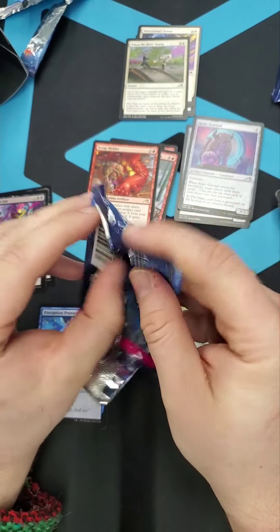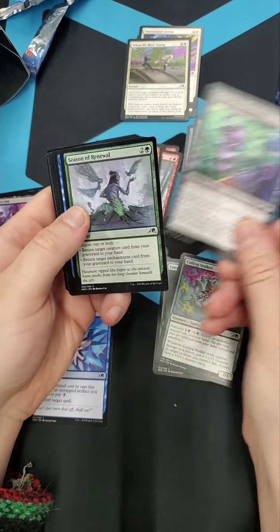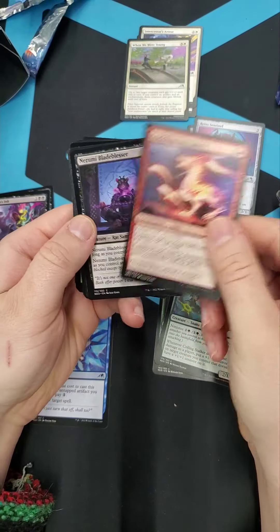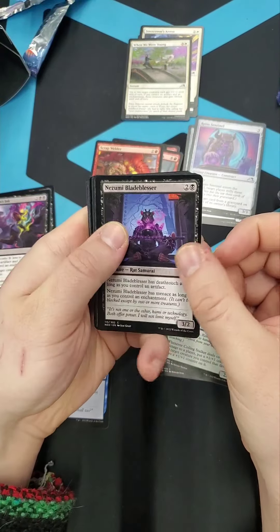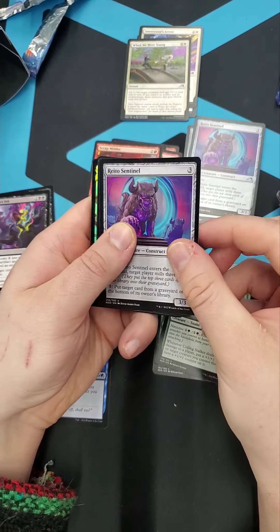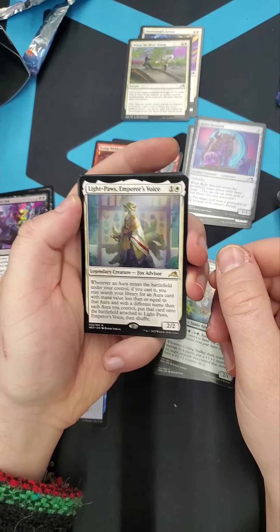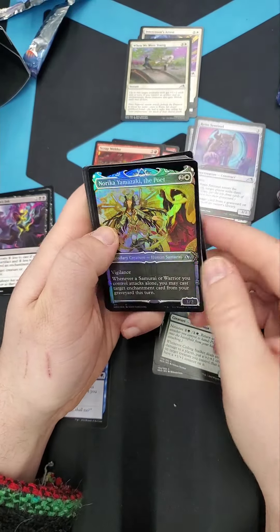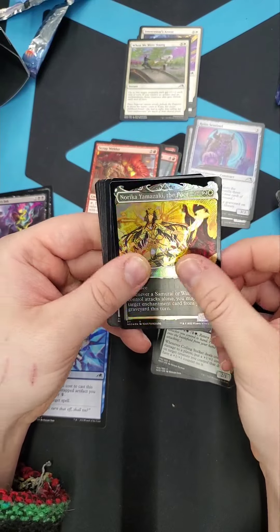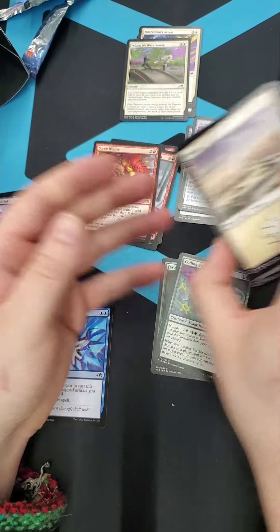There's a Light Paws and Emperor's Voice as my rare. And then what's this shiny boy back here? Norika Higawa the Poet - that nice Kamigawa art. And then a regular non-Kamigawa art plains. Fun stuff.